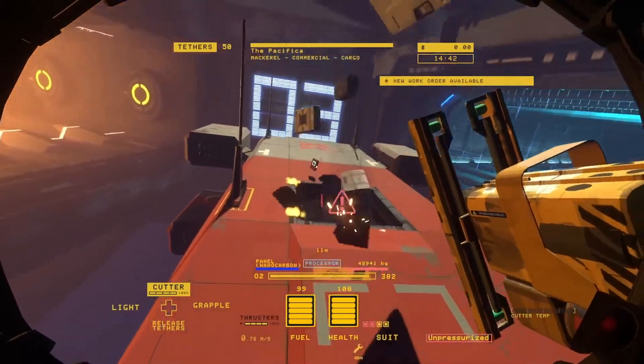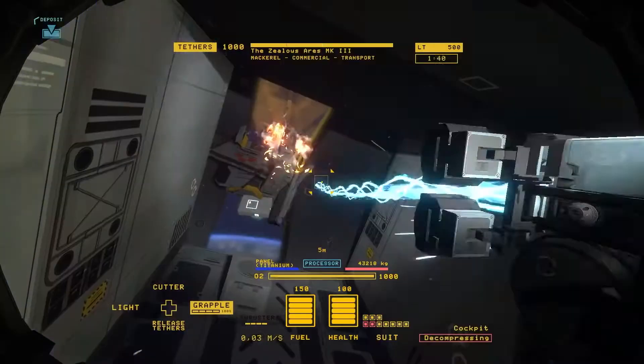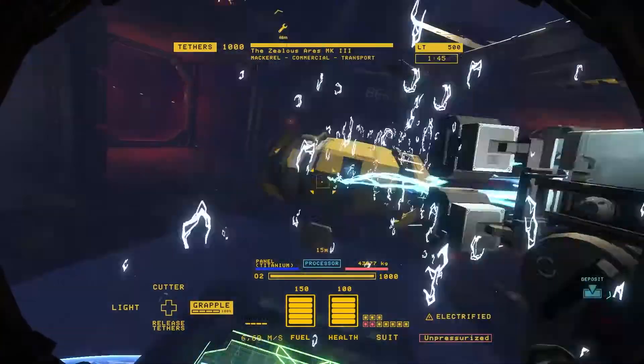Pressurized spaces, when exposed to a vacuum, experience a decompression event as the oxygen rushes to escape. If you don't grab onto something fast, you'll be forced out into space too.